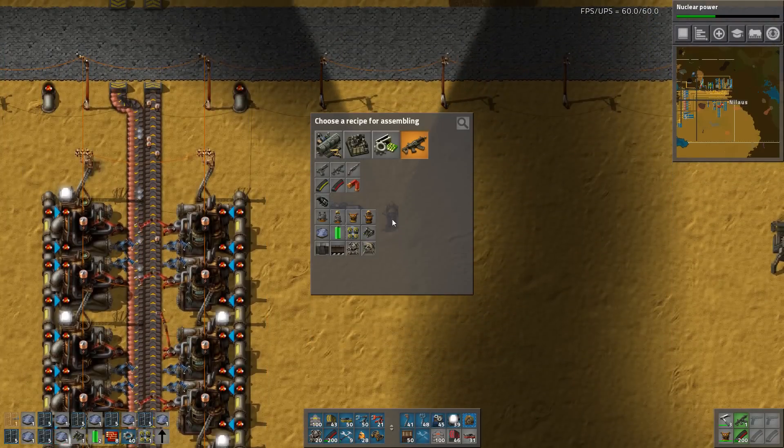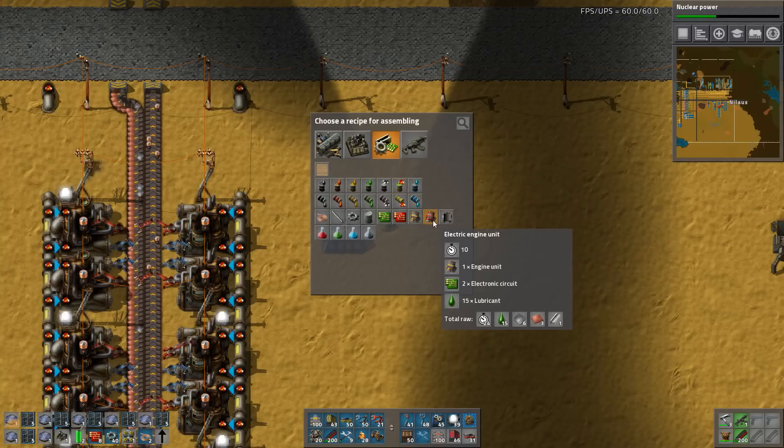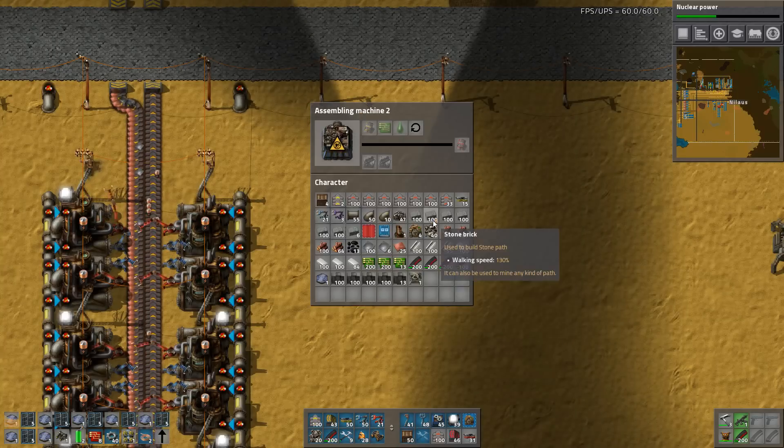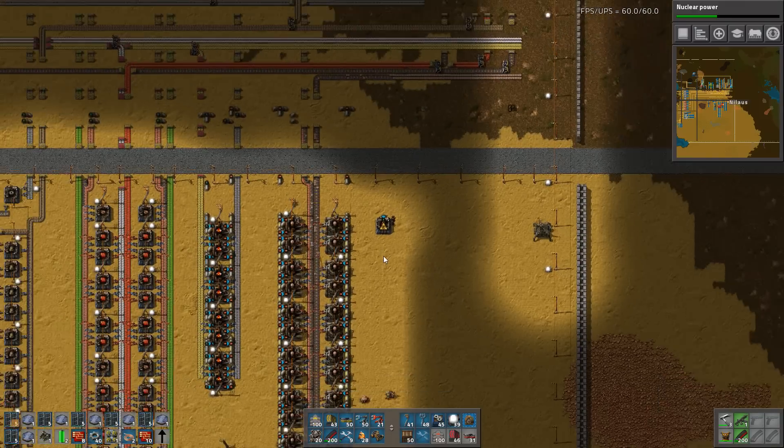Let's have a look at what we need for our engines - they also take ten seconds. One, two, three, four, five, six, seven, eight, nine, ten assemblers. That's a lot. And they don't require much - actually just one engine and two electronic circuits per craft.